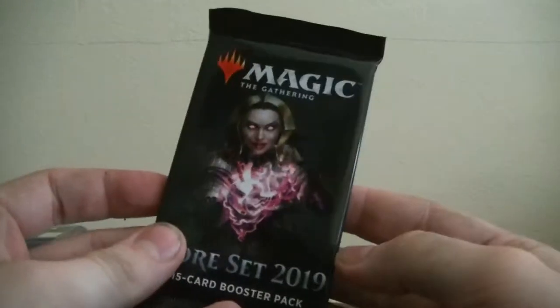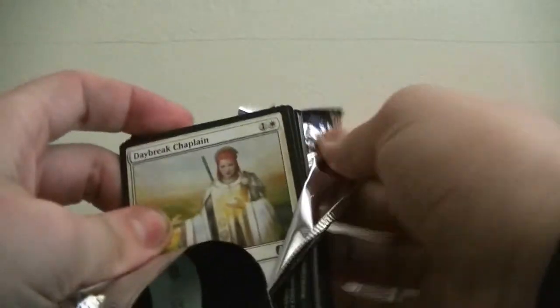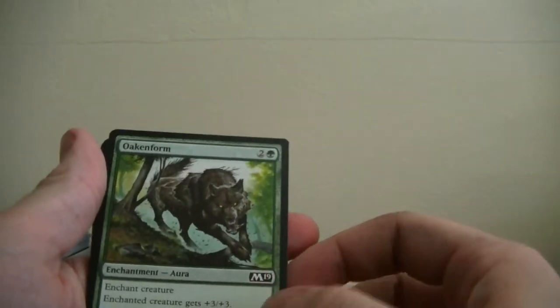To match the rest of having two packs open including my Masters 25, we're going to open a Core Set 2019. I've decided I want to start this YouTube channel, see where it goes — I was just buying magic cards and decided to do this today. We got Daybreak Chaplain, Scholar of the Stars, Tormenting Voice, Orekos Swiftclaw. Oaken Form — Enchant Creature, enchanted creature gets plus 3 plus 3, and it's a green card.